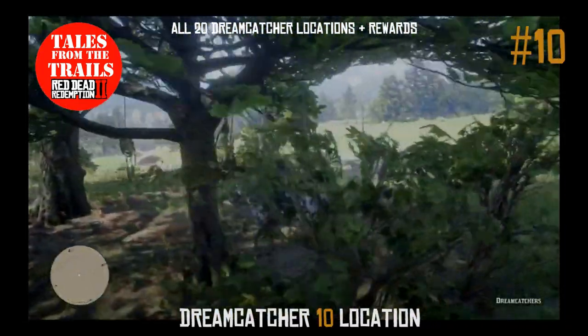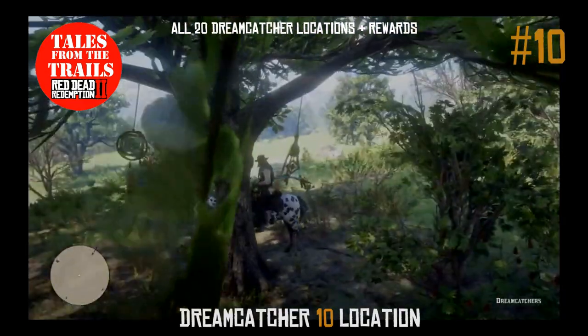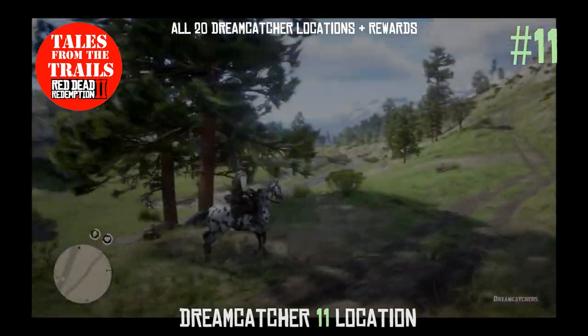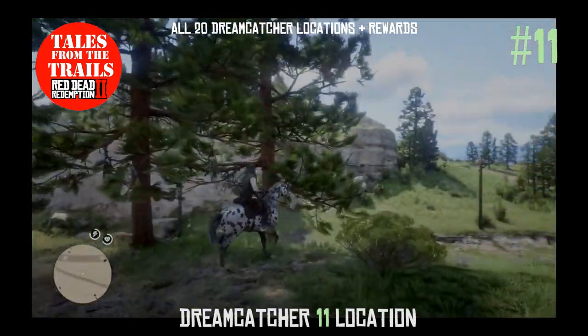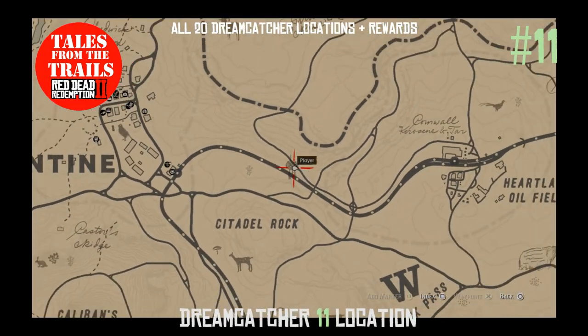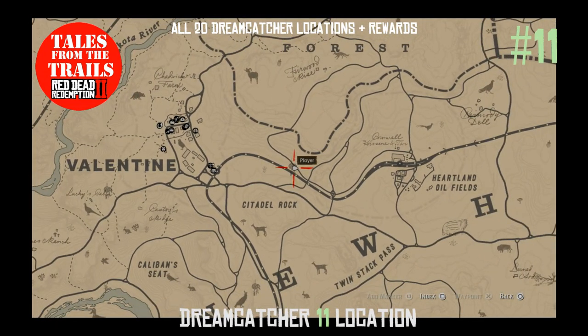Number ten is located near south of Citadel Rock, between the N and the E of New Hanover. Dreamcatcher 11 is north of Citadel Rock, by the Train Tracks.